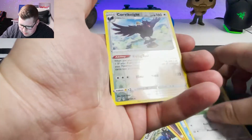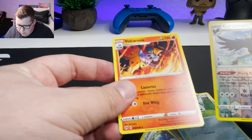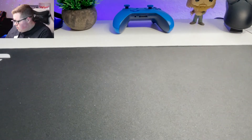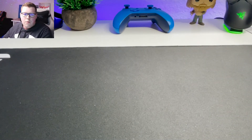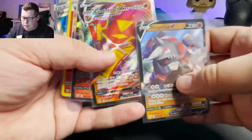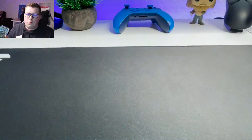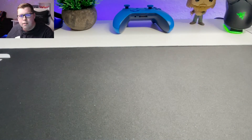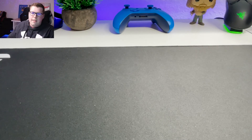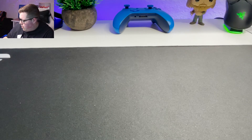What's it going to be? A Reverse Holo Corviknight and a Non-Holo Volcarona. Overall we got some stuff out of there — we got a few cards. I don't know, let me know if you think that was a bad pull for 20 packs of Darkness Ablaze. I know Darkness Ablaze isn't the most popular, but that's mainly what they had at the store, and that's what I was able to grab and start with.